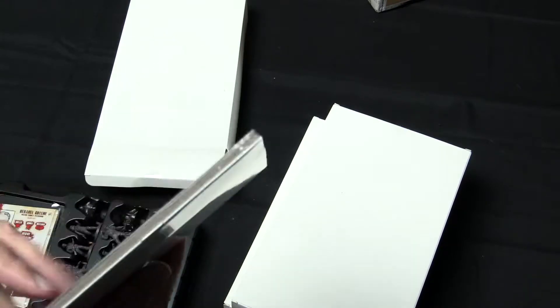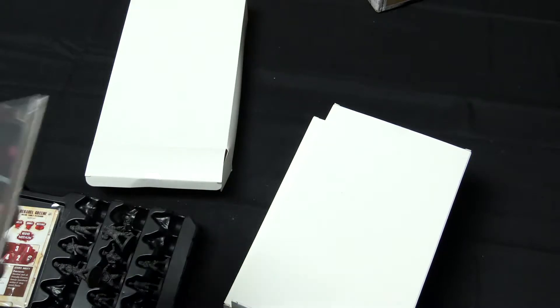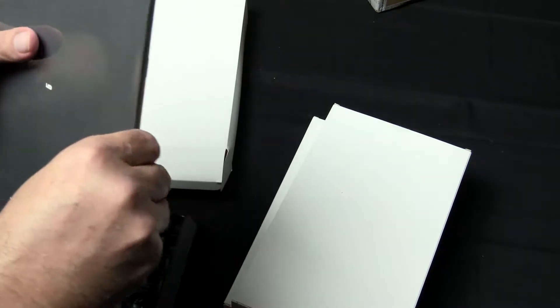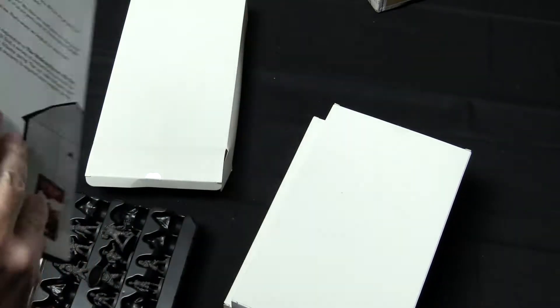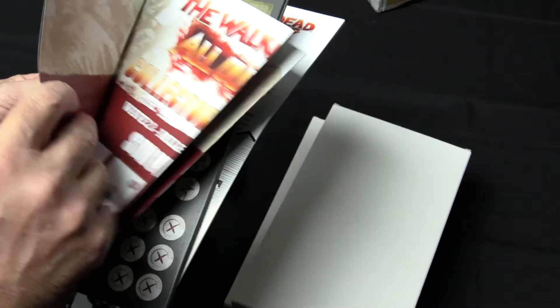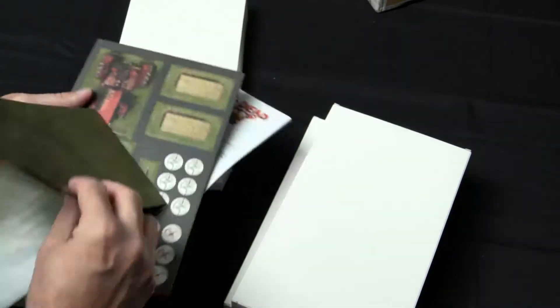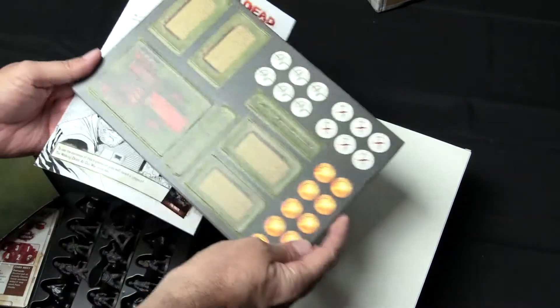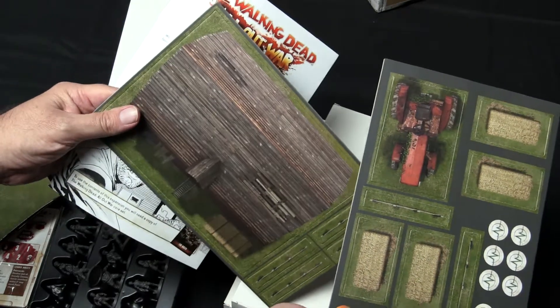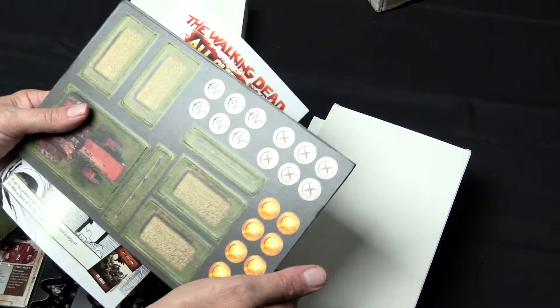I was under the impression there should have been a player map with this. I just grabbed a knife so I can open up the packaging. We've got the Miles Behind Us expansion — and yes, there is the play map for the Green Family Farm. Some scenery tokens including the barn, which if you're a Walking Dead fan you'll know the significance of that particular location.